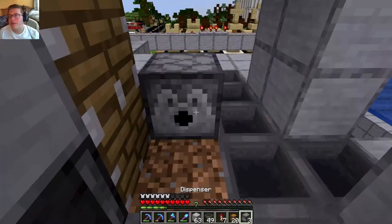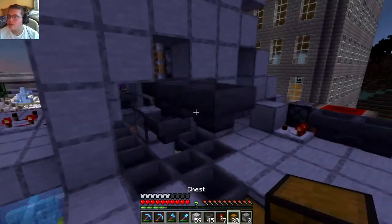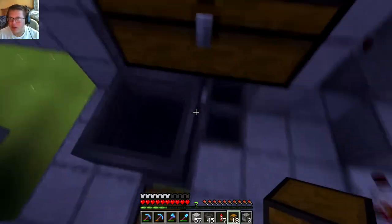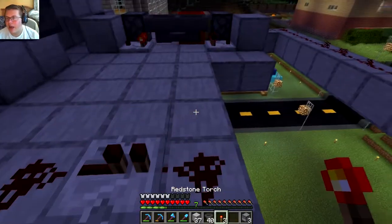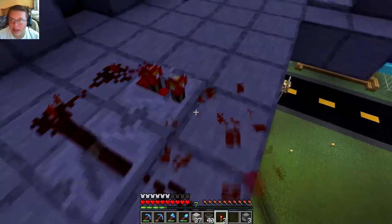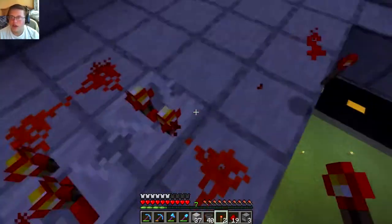Here I'm working on the collection system so if any saplings do fall, we collect them. You can see I place a dispenser right there — that's where the bone meal is going to get dispensed. I'll be on the other side right-clicking with saplings and planting. Right now I only built one hopper feeding into the bone meal dispenser, but I'll add a second hopper so we get double the amount of bone meal, because each tree takes a good bit.